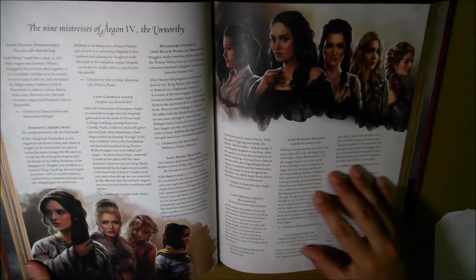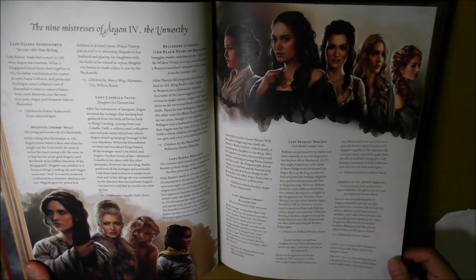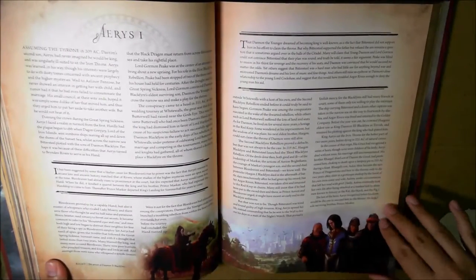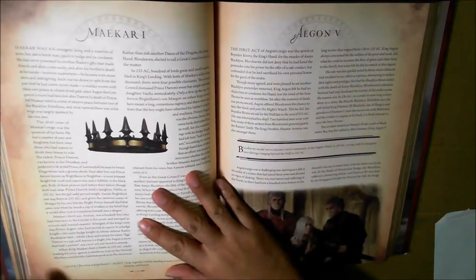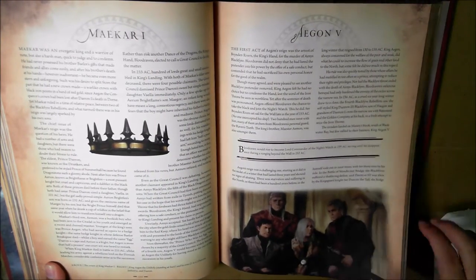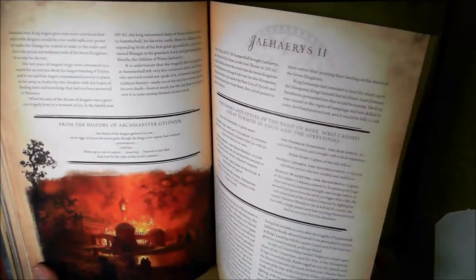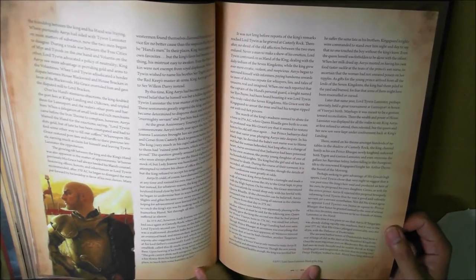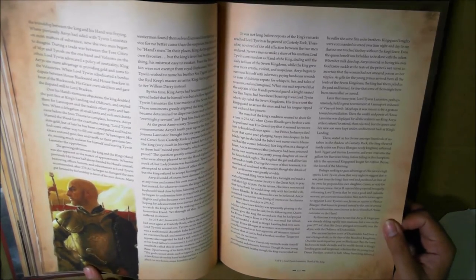The nine mistresses of Egan IV - like barely mentioned, maybe, in the books, and fully fleshed out in this. I just have to keep mentioning that this is all pre-Game of Thrones. So you see a lot of these portraits, pictures of these Targaryen kings and rulers when they were young, and it's all just for your context. Lord Tywin Lannister, Hand of the King. Now we're getting a little bit more closer to present day.